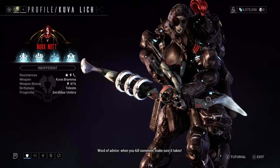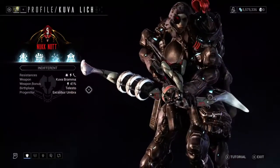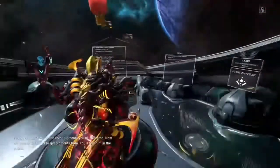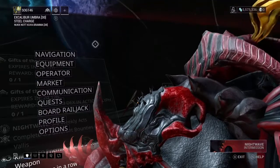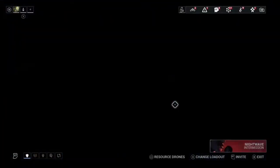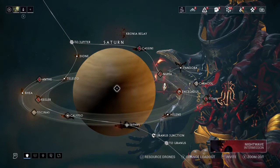The one I got the bow from, the Kuva Brahma, is from this guy right here. His stat was 41 - the higher the number the better the weapon or the better the stats. So to get started, first things first: hit the menu, go to the menu, head here and go to Solo. Why Solo? Because I think it only works in Solo to spawn the Kuva Lich.